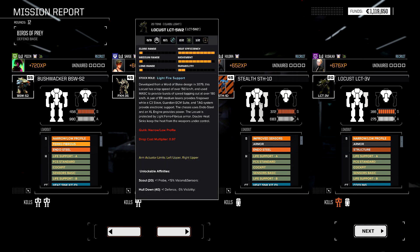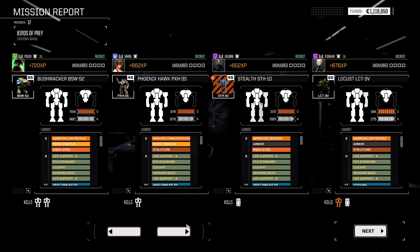The Locust 5W2 Word of Blake design — oh yes. C3 Slave, Guardian ECM, Tag System with Endo and XL Engine, Light Pharaoh, Double Heat Sinks — Loot Pinata. The next button goes to Salvage.